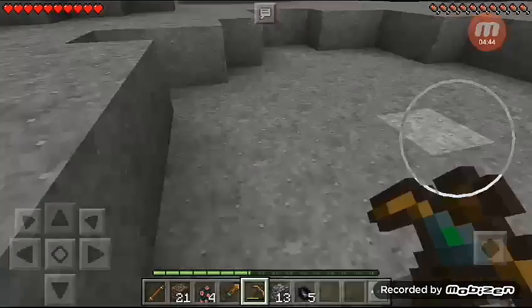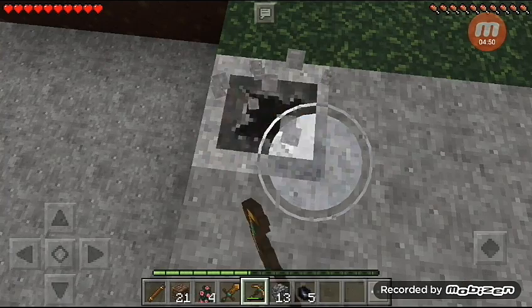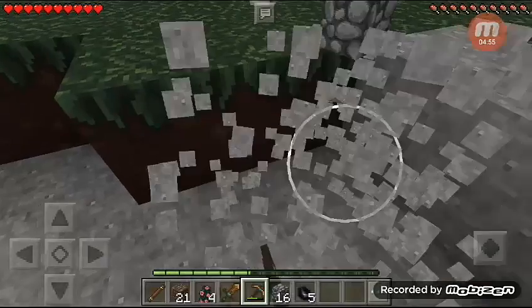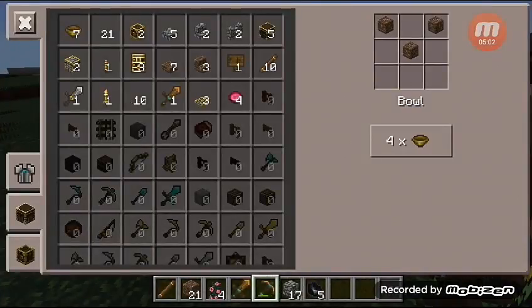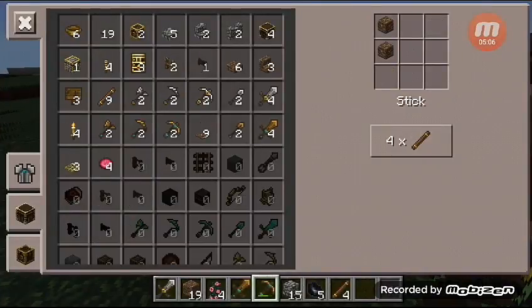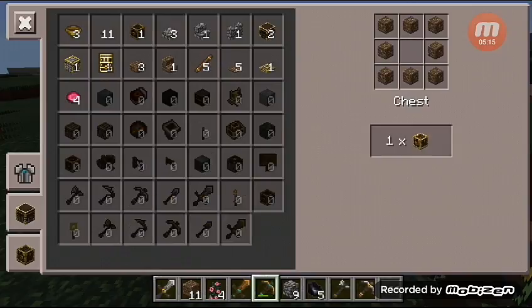I think we just need to make a stone pickaxe, but we need more cobblestone. Let's make a stone sword. Let's make a chest — one and two.